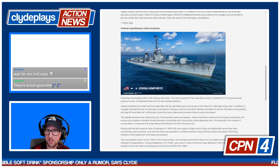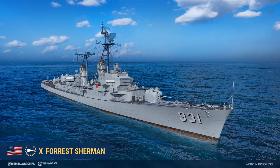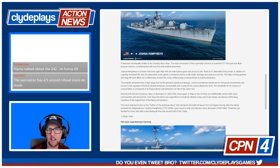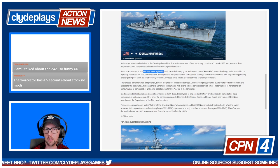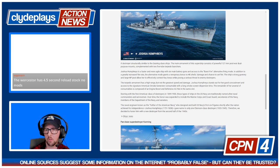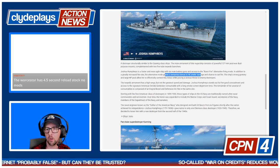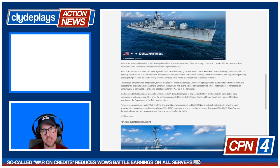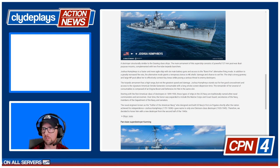The next ship is the Joshua Humphreys, a super destroyer for the US Navy line. It looks like it has turrets off the Forrest Sherman — 127mm post-war dual purpose mounts, complemented with two five-tube torpedo launchers. Joshua Humphreys is faster and more agile than Gearing, with six main battery guns in dual-barrel turrets and a burst fire alternative mode. The burst grants a temporary bonus to HE shell damage and chance to set fire — that buffed fire chance is a new thing we haven't seen before.